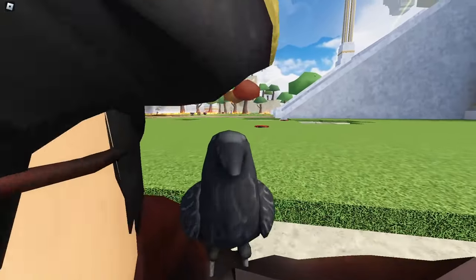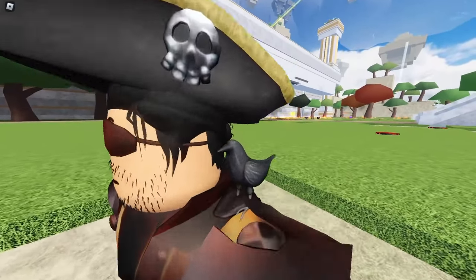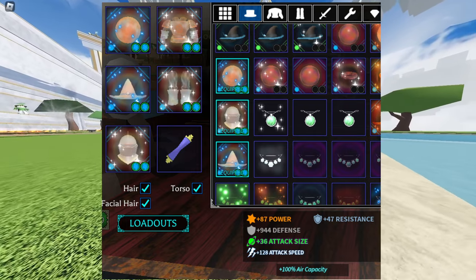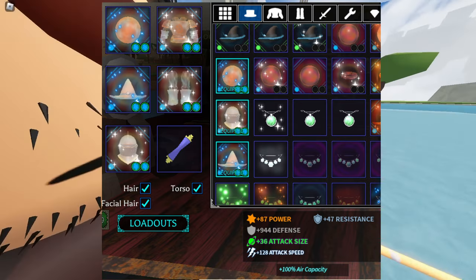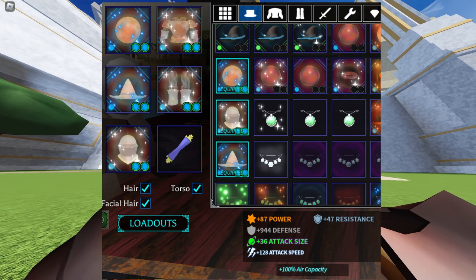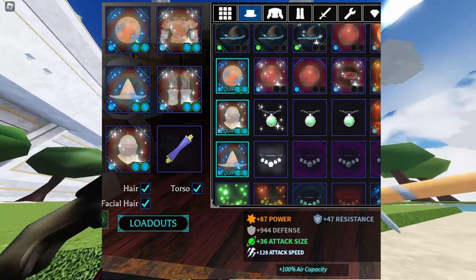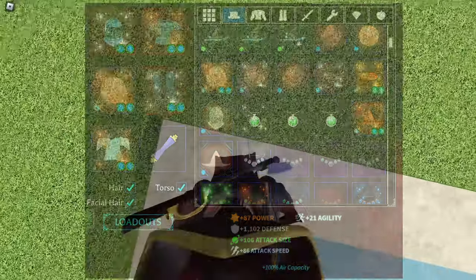I'm just gonna say it right now: the new armor sucks. This is the full frozen arcanium set, along with the arcanium arc sphere and arcanium arcmancer hat. They're all fire magic imbued. All of this took me a few days to get — I got the armor pieces from trading, and my friend Axiomis gave me the helmet. And it is literally worse than the armor I had pre-Nimbus Sea with sunken iron armor.